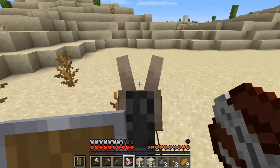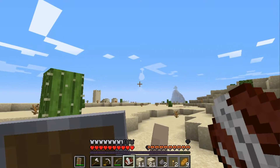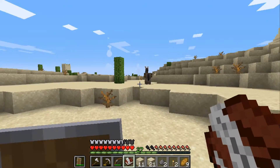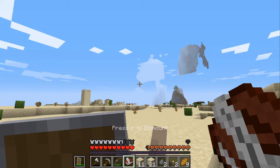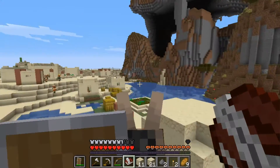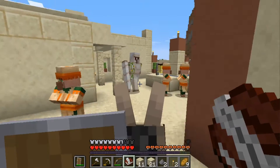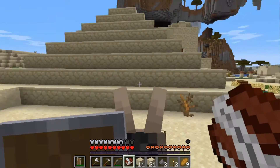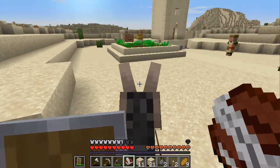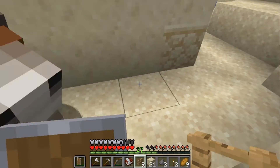Maybe there's not, maybe I'll come across some other random structure. Nope, there's a village. I don't know if it's the same one. This is not the village I thought it was — I think we're just lucky I found one. And there's a ravine — what?! This is amazing. We've got whatever that is — a village, a ravine. I mean, this is incredible.